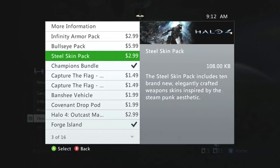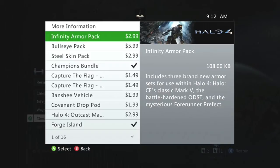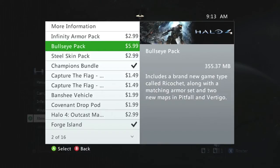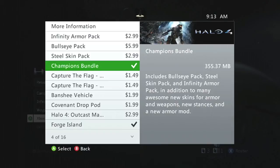The bundle includes the Steel Skin Pack, the Bullseye Pack, and the Infinity Armor Pack — three new armor sets. The Steel Skin Pack gives a gold/orange skin for every weapon you load out with. The Bullseye Pack contains the most out of all three, which is why it's $6 on its own. It contains a new armor set, the new game type Ricochet, the map Pitfall (a remake of The Pit from Halo 3), and the map Vertigo. You can pay $6 for just the two maps, the armor set and game type, or buy the Champions Bundle for $10, saving you $2.